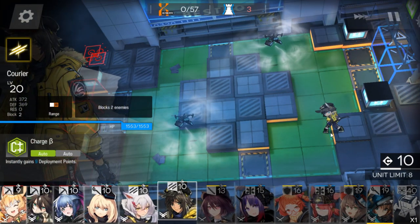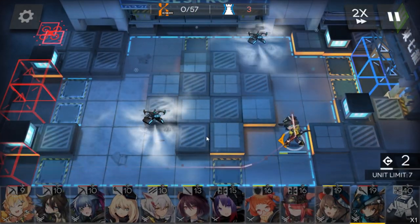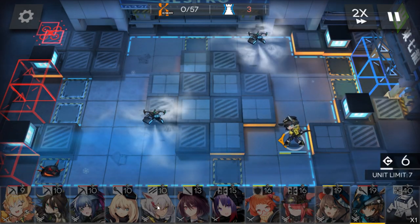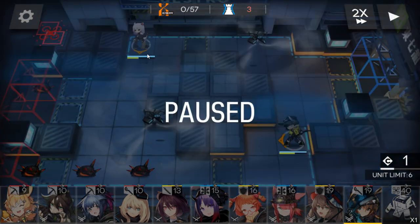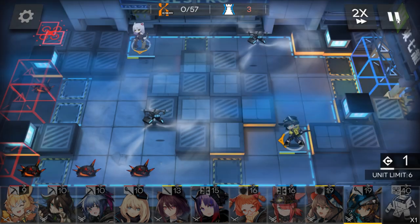First of all, deploy a vanguard here, then another vanguard here. If you have an offensive vanguard, deploy that operator on the top side, and the defensive one on the bottom side. In those 2 spots, the frost can't reach them, so they have the original attack speed.